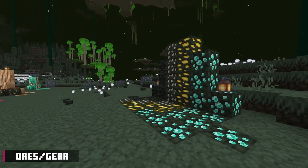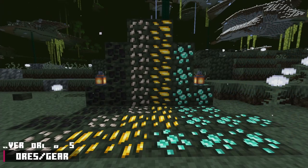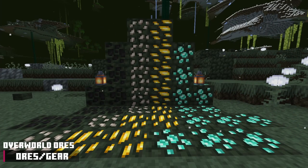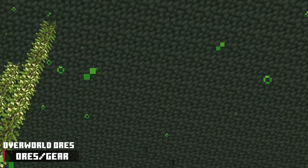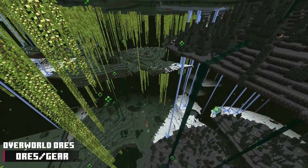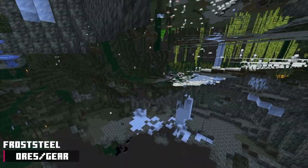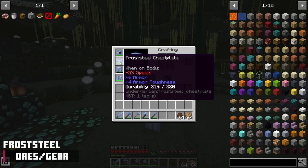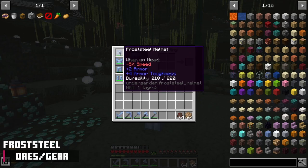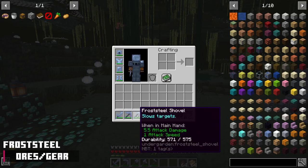There are eight ores with three new armor sets and four new tool sets. There are four overworld ores in the Undergarden: coal, iron, gold, and diamond. Coal ore spawns almost everywhere; iron ore spawns less frequently as you descend; gold and diamond ore only spawn near the top of the Undergarden, usually visible on the ceiling. First, frost steel ore only spawns in the frost fields biome at the surface and deeper — it's fairly common. Smelt it for the frost steel ingot, used to craft the block of frost steel, frost steel armor, and tools. The armor is the weakest set — the full set gives 7 armor bars and each piece lowers movement speed by 5%, with fair durability. The tools are also the weakest set — all tools slow mobs that are hit, with damage and speed similar to diamond and fair durability.